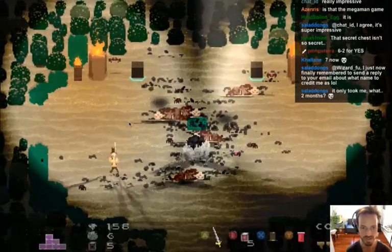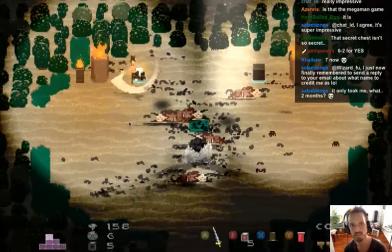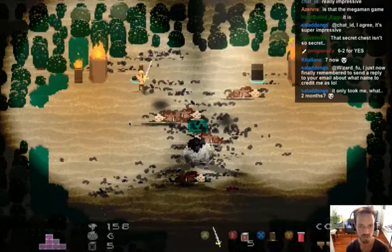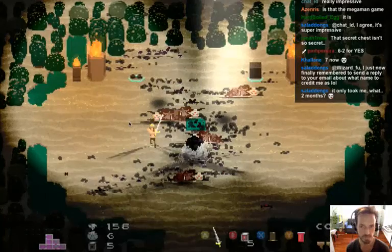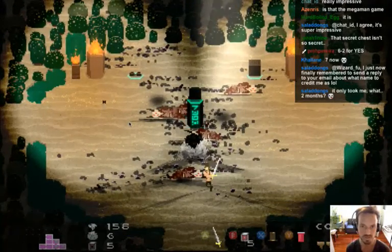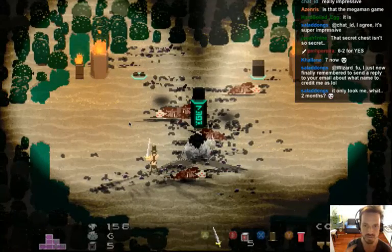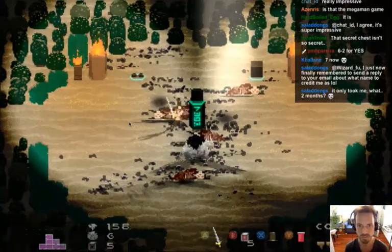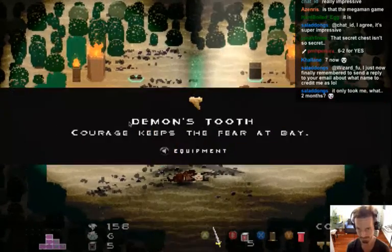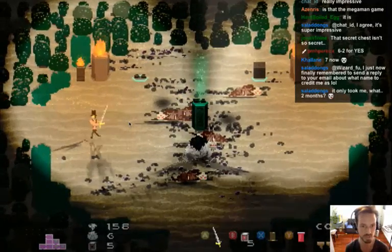Boss rooms right now have mobs of small enemies instead of actual bosses, since only three bosses have been finished so far. Eventually all boss rooms will have real bosses. Just got poison — exciting! Acid element acquired.